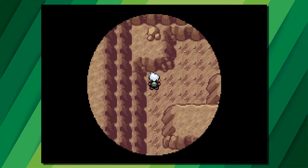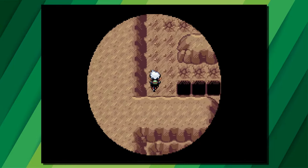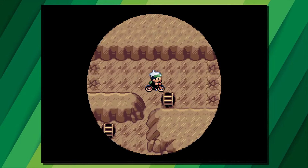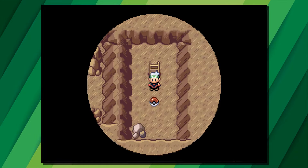In Granite Cave on Dewford Island, head down into the cave and use Flash to help see where you're going. There is a mudslide to get up so you'll need the Mach Bike. These rare candies will be a little tricky as there are broken floor tiles you'll need to ride over — if you stop on a broken tile you'll fall through, so you need to do this in one run. Once you've made it across the floor cracks, head down the ladder and there'll be a Poke Ball with a rare candy inside.